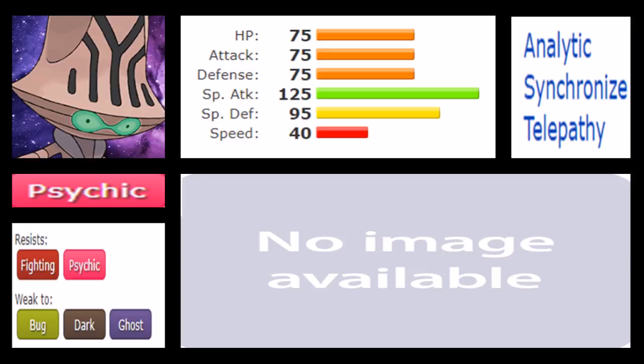There are two other abilities which aren't as workable. Synchronize makes sure that if you get a status condition, your opponent gets the same status if they aren't immune to it. Telepathy makes sure you can't get hit by your allied Pokemon in VGC. However, Analytic is the main reason to use Beheeyem in the first place, and it's a very good Analytic Pokemon because of those mixed defensive stats, low speed, and high special attack.